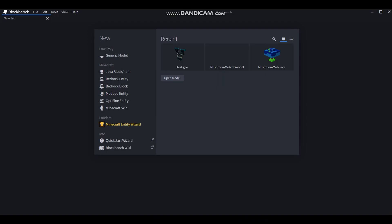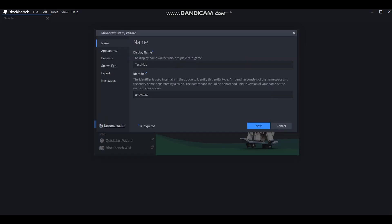We are here in Blockbench, ready to make a Llama-Allay hybrid, I guess, if you want to call it that. Let's just open the Minecraft entity wizard and make a new mob. This is going to be a Llama-Allay.